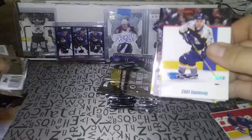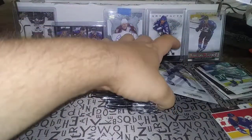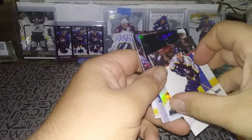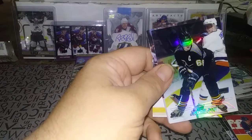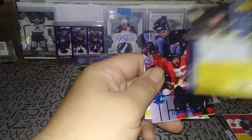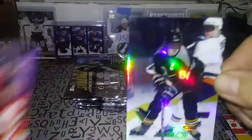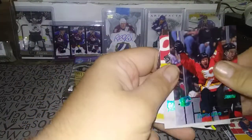Okay, I need to speed this up a bit because I might run out of camera space. Cliff Ronning, Peter Bondra — cards are kind of sticking together. Here's a really nice one — a Jaromir Jagr chrome refractor! Beautiful. Jaromir Jagr — that looks really cool, just beautiful.